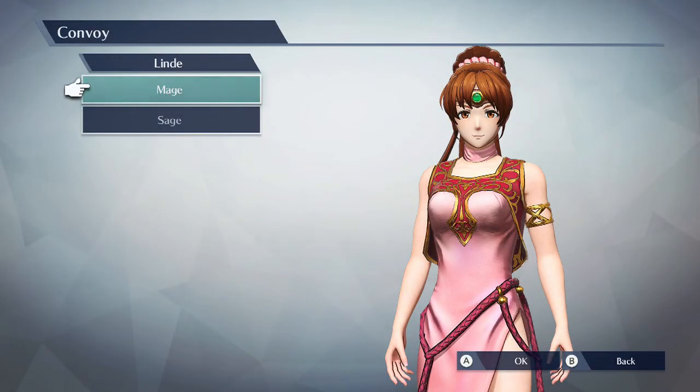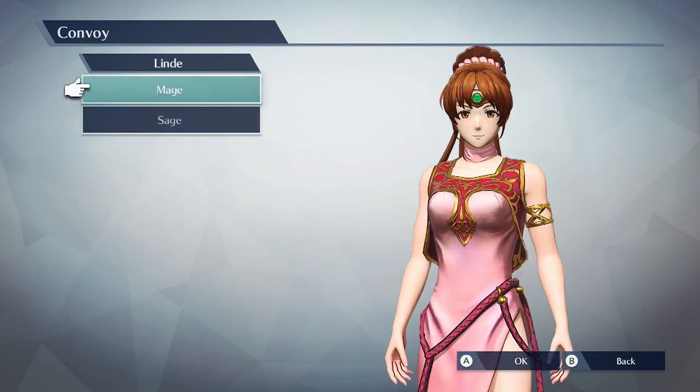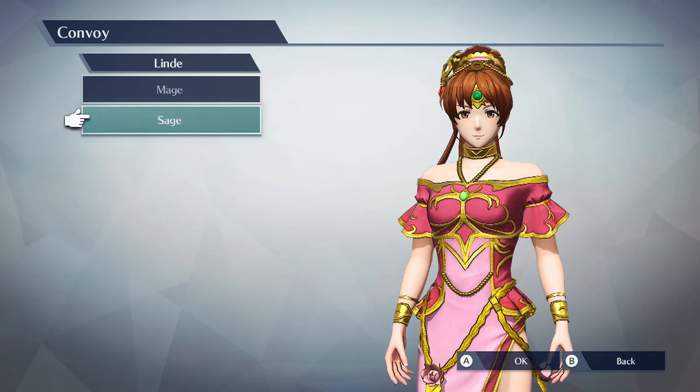Welcome back to another Fire Emblem Warriors gameplay video, this time with the other DLC character from the Shadow Dragons DLC. I think you say it as Lind — that's how you say it. She has a mage outfit as her default, and we're going to be using the sage outfit, because she goes from rags to riches. Anyway, sit back, relax, I hope you enjoy this gameplay video of Lind in Fire Emblem Warriors.